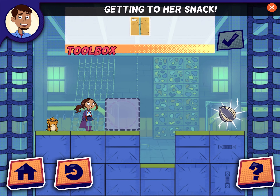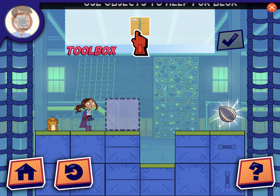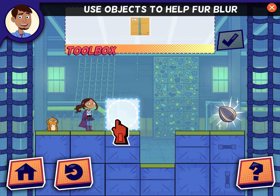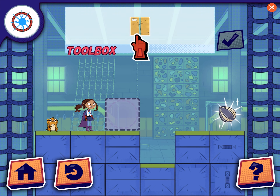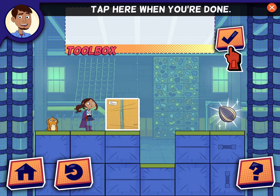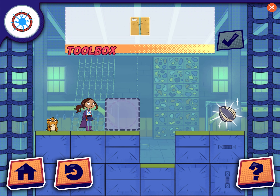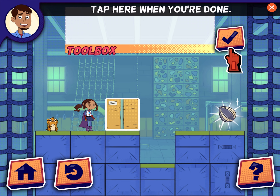Fur Blur needs help getting to her snack. Can you make a path for her? Use objects to help Fur Blur get to her snack. Tap here when you're done.